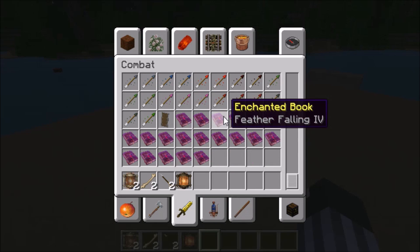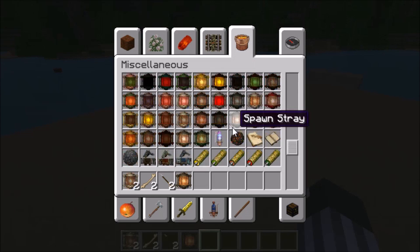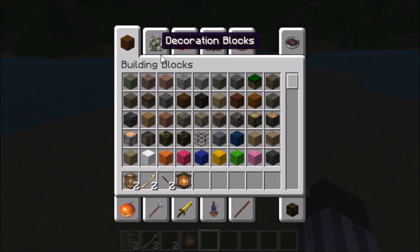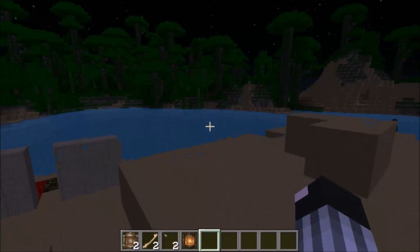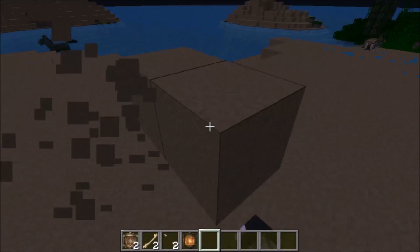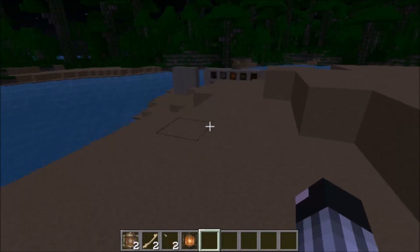The structure block is also new — like a command block, you have to give it to yourself via command. It will allow players to do something similar to MCEdit: you can build things, copy them into a structures folder, pass them to friends, and they can load the structure into their own world.